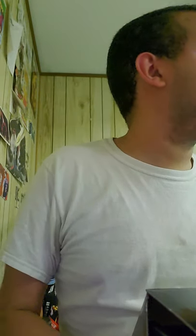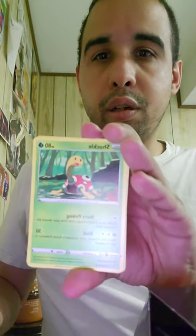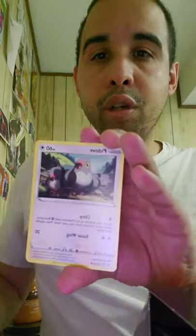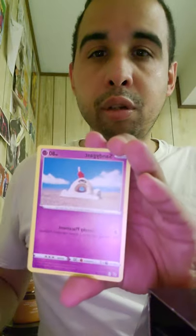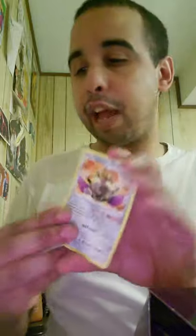Last pack — Rebel Clash with Rayquaza VMAX on the cover. Let's see if I can end up with a holo or ultra rare. We got a Metal Energy, Charjabug, Shuckle, Duraludon, Trubbish, Pidove, Helioptile, Voltorb, Sandy. The reverse is a Galarian Farfetch'd, which is a common. The rare for this one is an Aegislash.